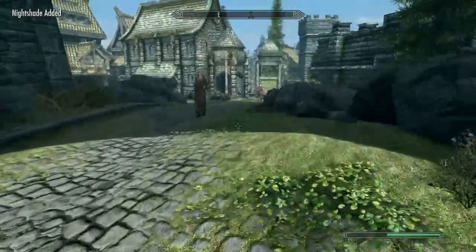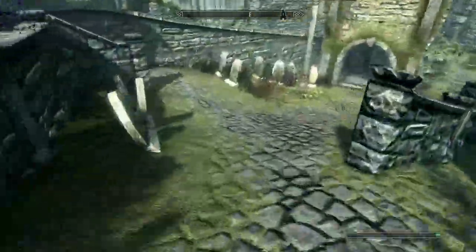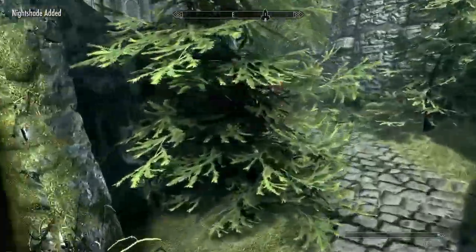Our destination is the Blue Palace, where there is a specialist in destruction magic. Let's go ahead and make our way there, grabbing ingredients as we go.